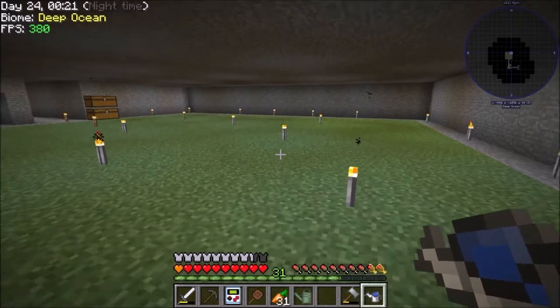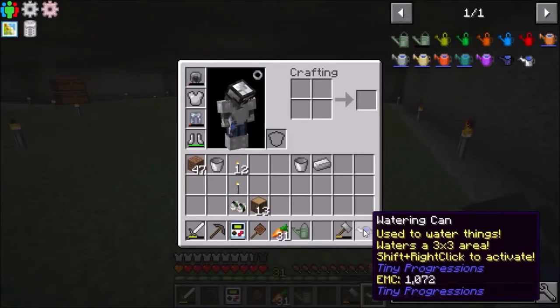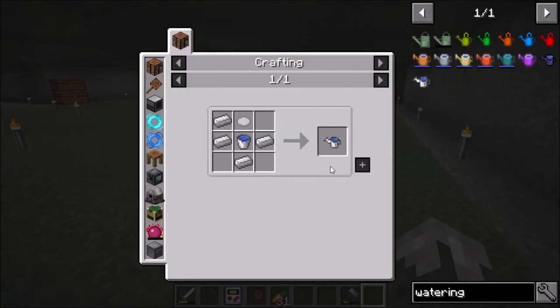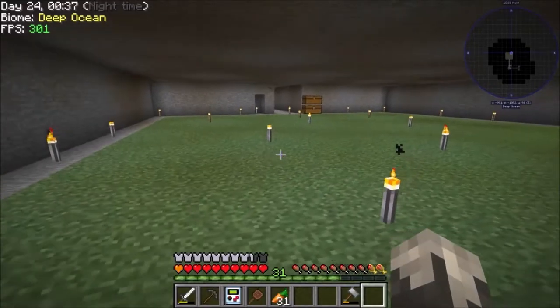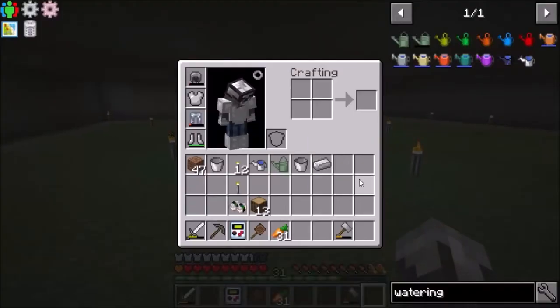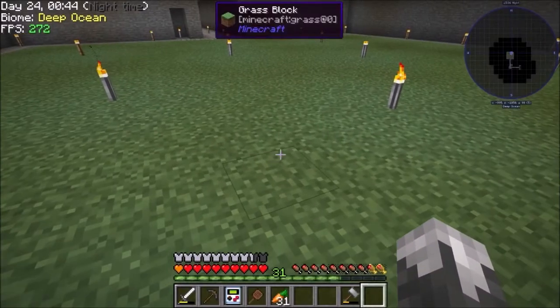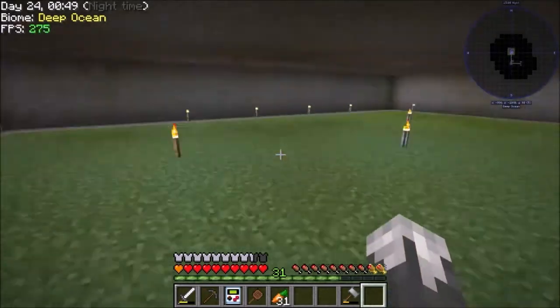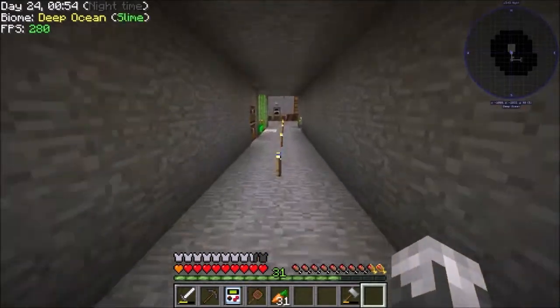We are back - the grass pad is complete! I went ahead and made the other watering can, which is just some iron. It does a three-by-three area and I don't have to worry about refilling it. We're going to go down here and do some work and see if we can get anything to spawn.